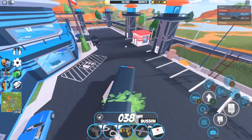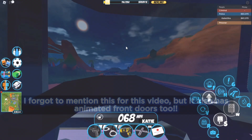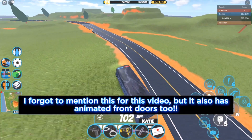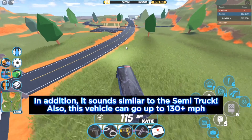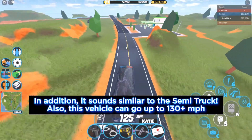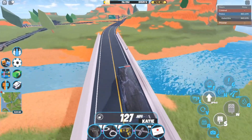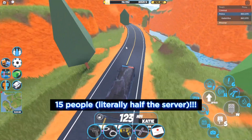This is the first ever bus in Jailbreak, and you can customize the prison bus. You can drive in first person and finally become a bus driver. This vehicle is not very fast — it can go up to about 120 miles per hour with a level 5 engine, which is actually not that good. But that's expected, because this vehicle seats up to 15 people, which I think is absolutely insane.